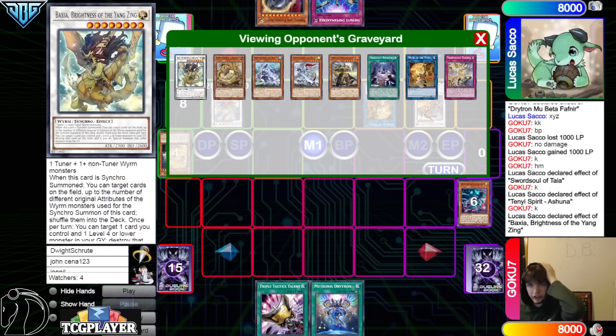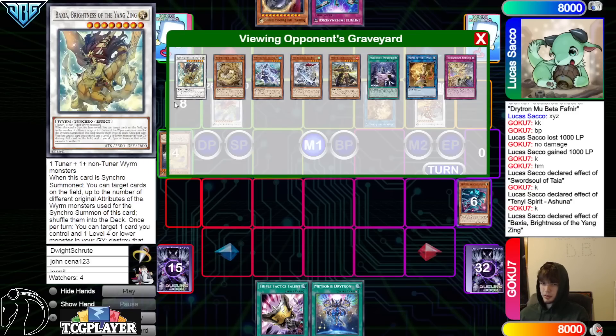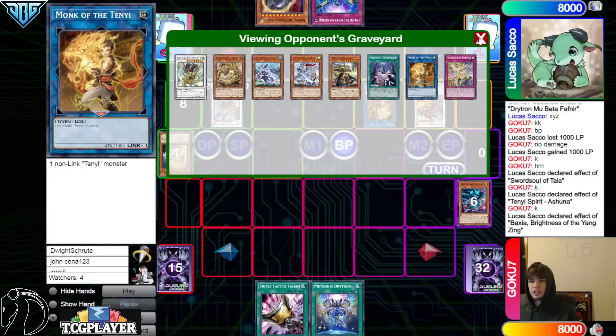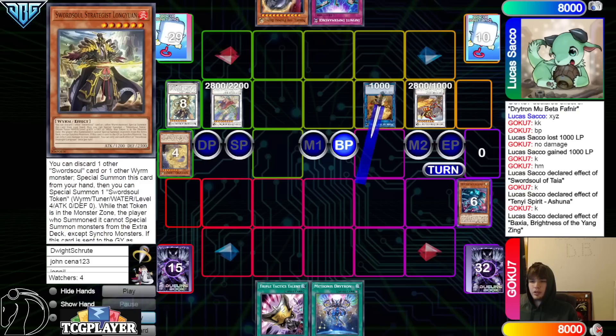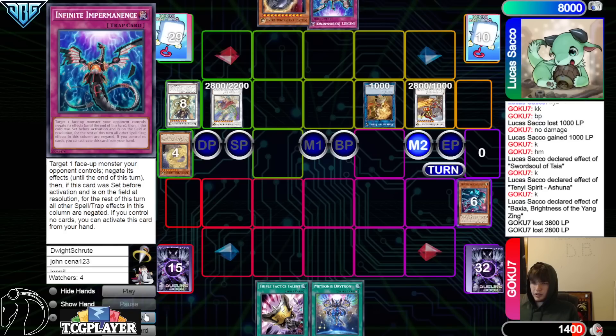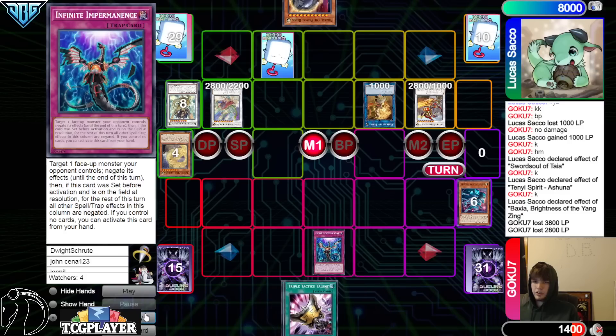Thinking about it — couldn't you have done Adora, Grandmaster into Chaofeng to play around Nib? Baxia brings back out Mo Yi, Mo Yi effect — is that game? 3000... yeah that's just game. They could have made Draco with Zerkro out the Mo Yi. Anyway, they attack, main phase 2 set Imperm and pass. Opponent draws Imperm, activates Imperm on Chaofeng — and they just scoop.